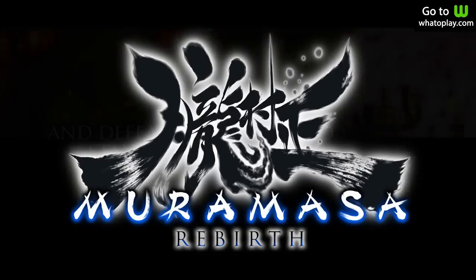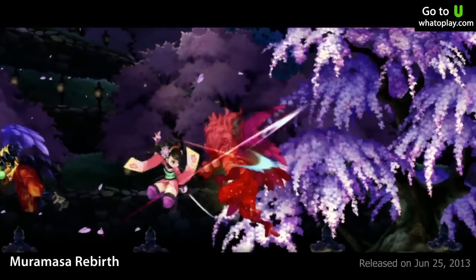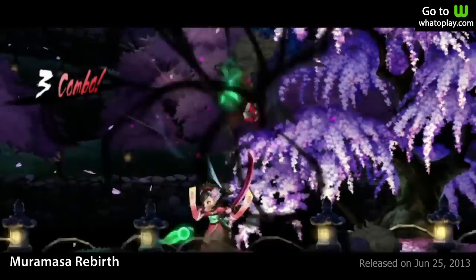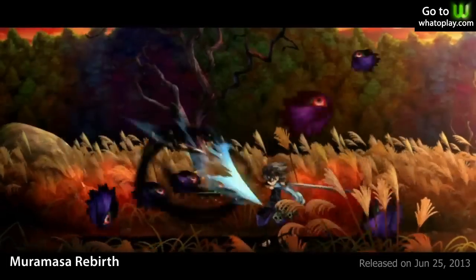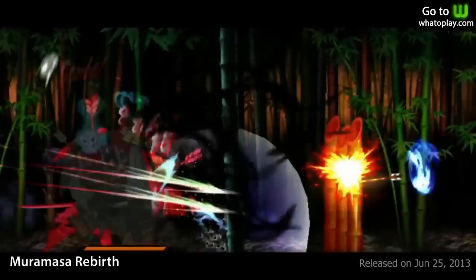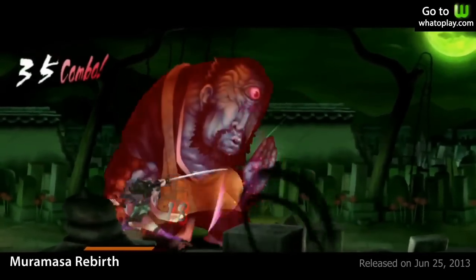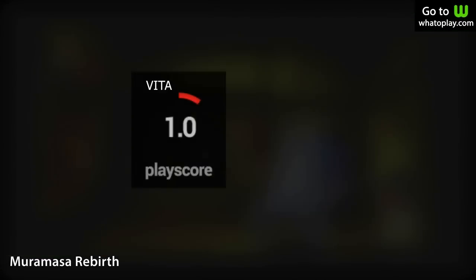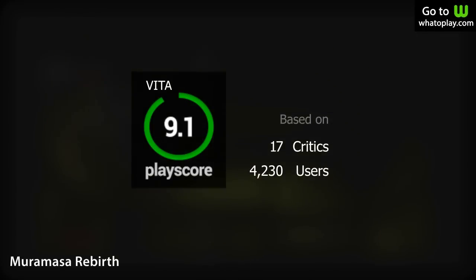Ranked 6 is Muramasa Rebirth. A port from the Wii to PS Vita, dark and chaotic times have befallen feudal Japan as cursed demon blades punish all humans for misusing them by bringing destruction to all. With two available campaigns, battle intelligent enemy AI and challenging bosses to recover and tame rampaging demon blades. A game with great 2D art and high replay value, this game holds a PlayScore of 9.1.